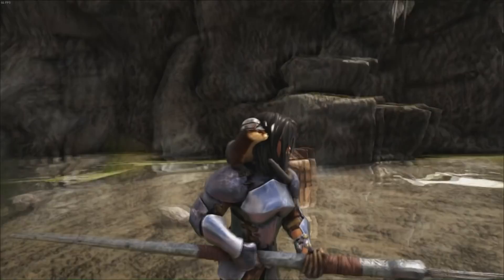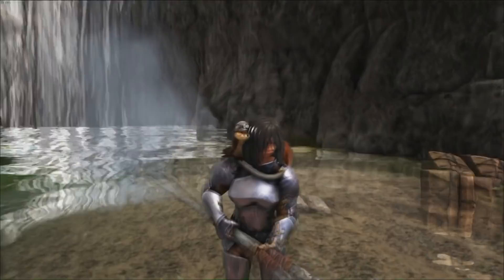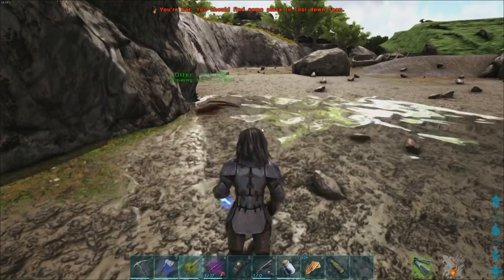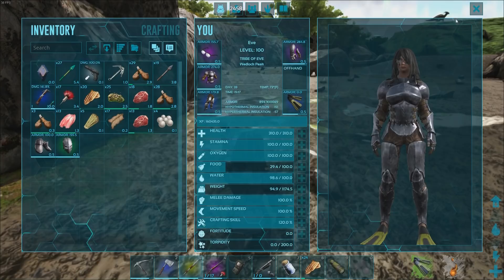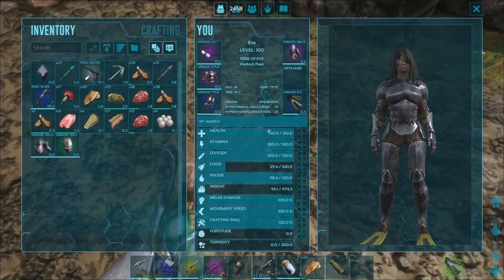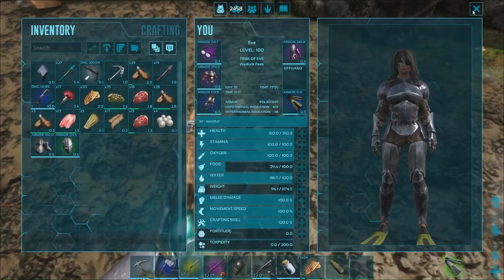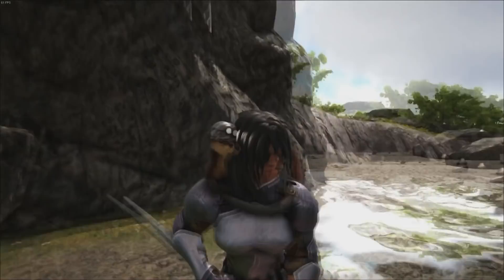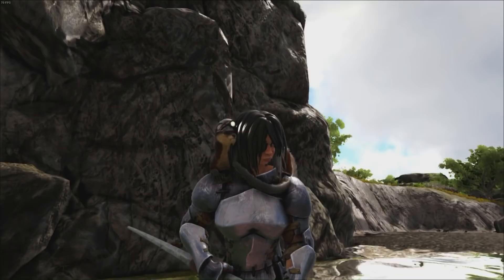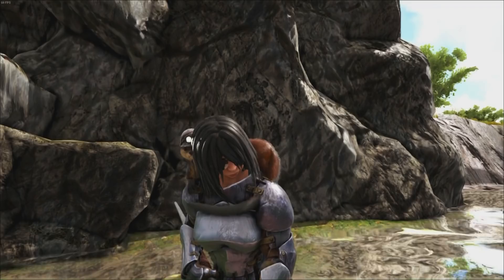Let's toss him off and take a look at our hypothermal insulation — it's 163 without the otter. Now let's pick this dude up and see what we've got. Our hypothermal insulation has now jumped to 403. That is absolutely amazing. It's going to allow us to go up into the mountains and survive the cold. This guy is super useful and for me it's pretty much a game changer, because it allows me to go up into the mountains where I would freeze to death relatively quickly even wearing fur armor or flak armor with boosted hypothermal insulation.